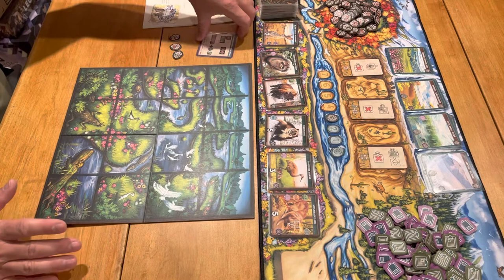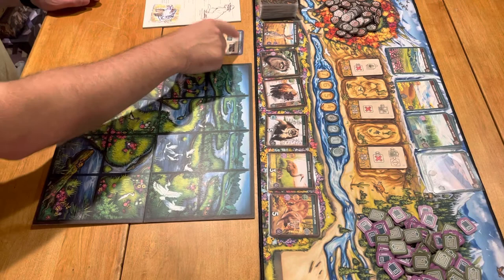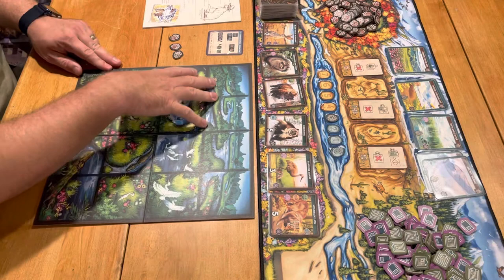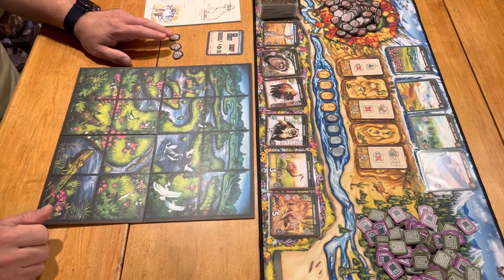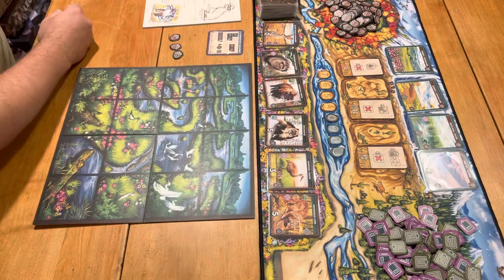The game also ends when you completely fill up your tableau. You have these secret objectives — they're not secret in the solo game, of course, but they tell you to do four different things. If you can do all four, you can score up to 24 points. You can also buy these wild cards, which don't have a number on them but can count as any number when scoring horizontally or vertically — they just cost 10 acorns. Acorns are also worth one point for every three at the end of the game. As you get deeper into the book, they let you unlock little secret chests with a couple more cards.